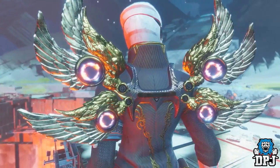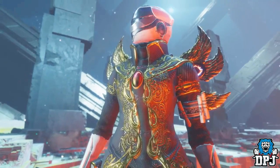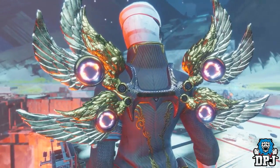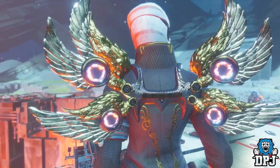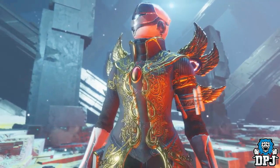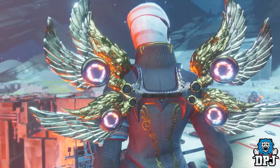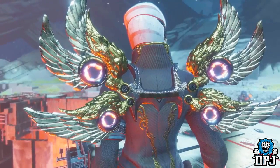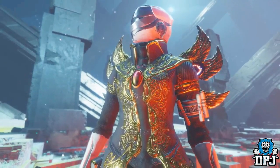Next up we have something which truly does look exotic, and it's this piece for the warlock. When I first saw this the reaction of the crowd at the reveal was amazing. Now we don't know any perks of these exotics, but judging by the 6 wings this thing has, I'm guessing it might affect the jump somehow. Imagine if this enabled a warlock to jump like a hunter — that would be insane, might actually make me enjoy using warlocks more.